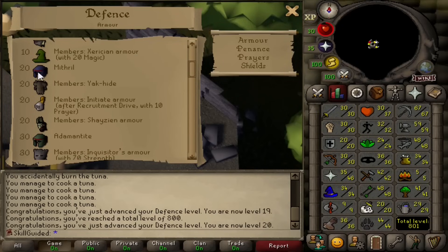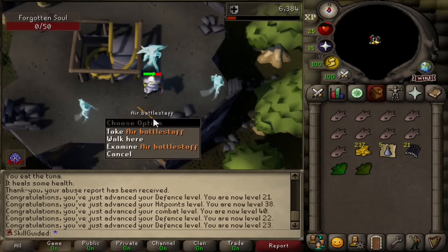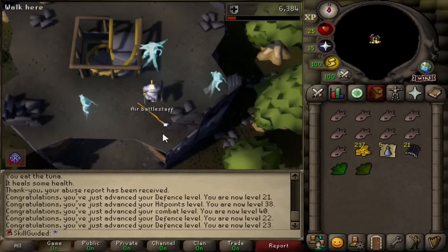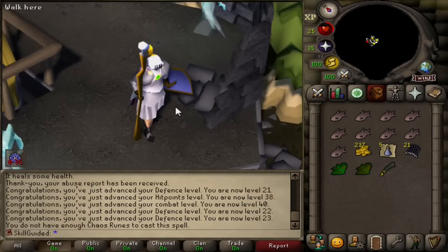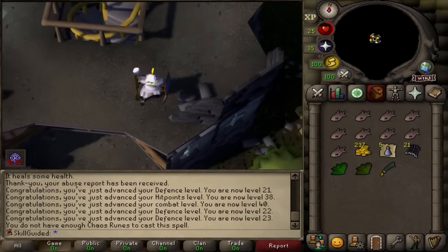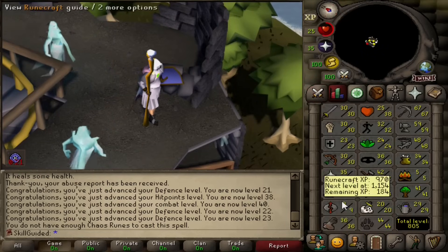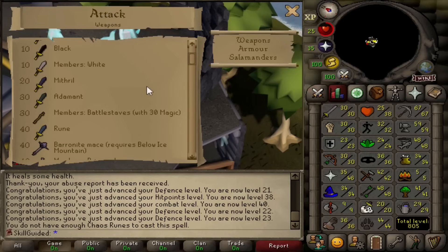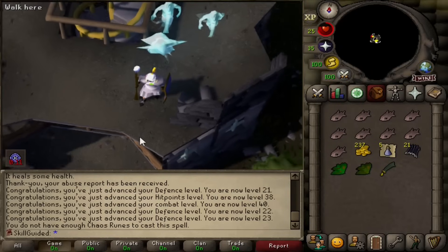Now we can keep training and go put on some Mithril, Initiate, and Shazian Armor — I should have brought it with me because now I have to trek back to the bank. YES! Come on baby! Fuck yeah! Air Battle Staff! Nice! Get around me! Oh that's awesome! Oh thank god! That's 76 of them down — technically under drop rate but it's an Air Battle Staff. That's actually cracked. Wait, so that's Attack unlocked now — fuck yes, we can train Attack! And we can train Magic! Huge for the account.